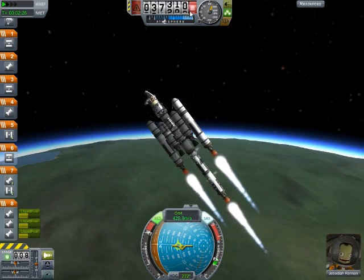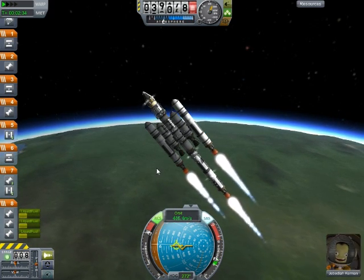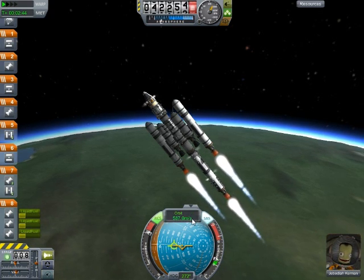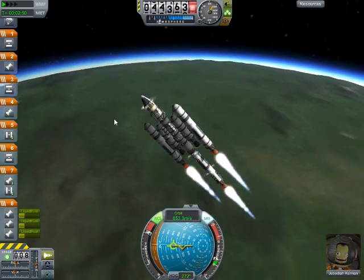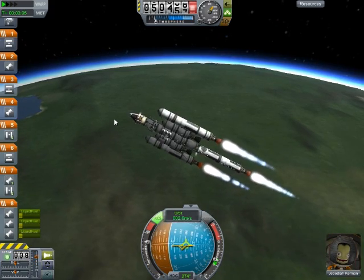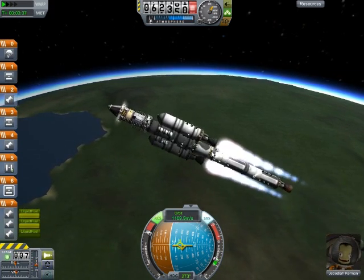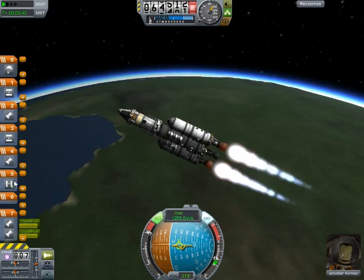Once we get around 50,000 metres, I'll be putting us into a horizontal burn. I hope it's okay — we're losing quite a bit of speed going up. Surface momentum is still increasing. We're at about 50, so I'll be bringing us horizontally, around 20 degrees. And release those. And release this manually. That fires them off — that's not good.